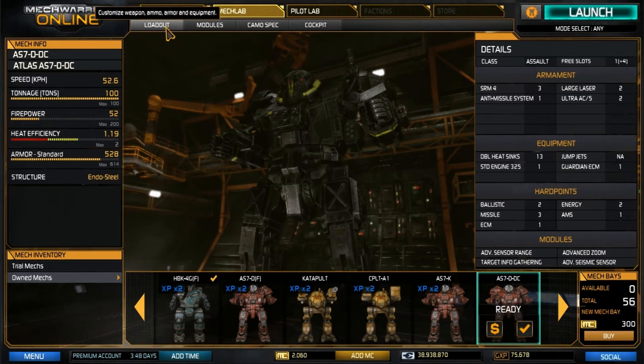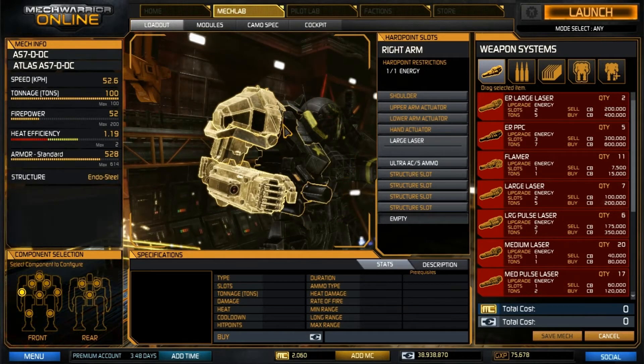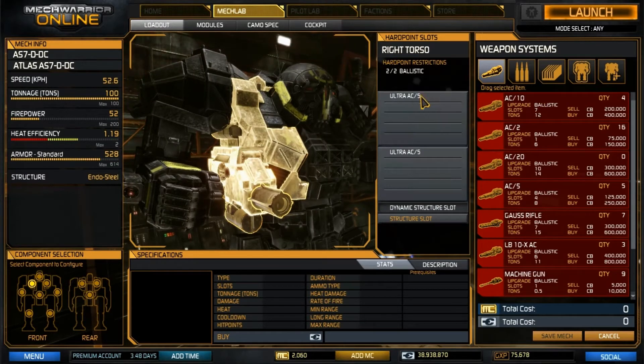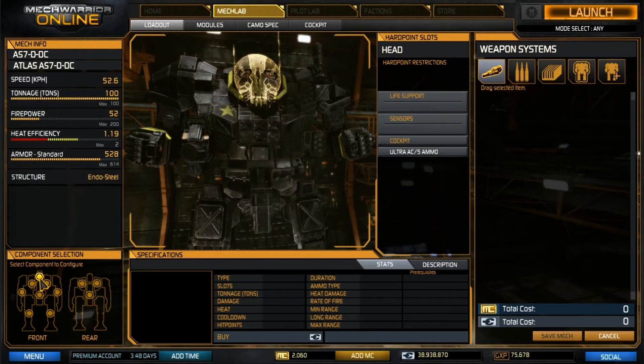Now let's look at the loadout. In the right arm, we have a large laser and one ton of our Ultra AC-5 ammo. In the right torso, we have two of our UAC-5s. In the center torso, we have our standard 325 engine with two of three heat sinks hidden in there, along with one ton of Ultra AC-5 ammo.